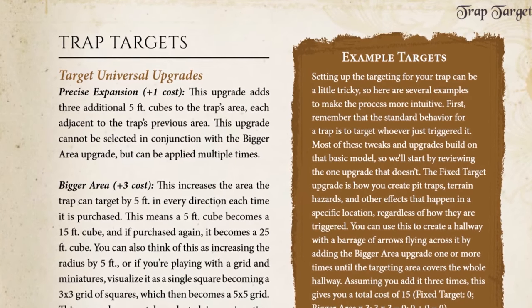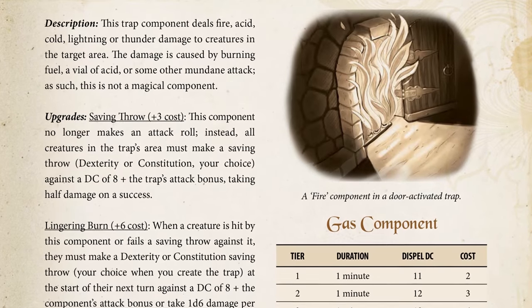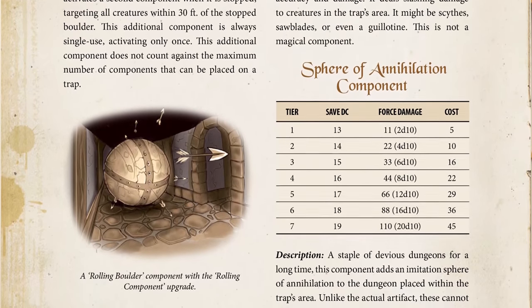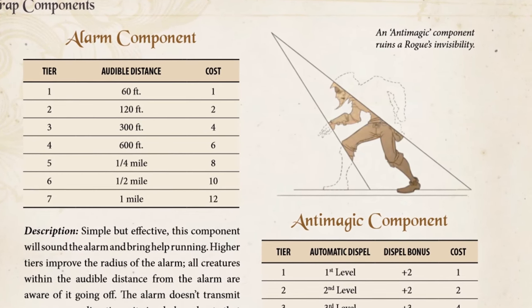Fourth, you'll choose one or more targets or target areas for the trap. Does it just hit the character that triggered it, or does it hit the entire hallway behind them? Finally, you'll want to decide on the components of the trap, which will shape and alter how it ultimately works in the game. These are the literal nuts and bolts of your custom traps and can enhance them in many different ways. For example, you could add the anti-magic component, which will cast Dispel Magic on any triggering creatures and make any effects — such as invisibility or silence — end immediately.